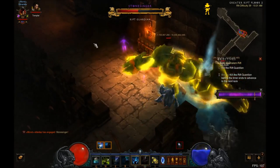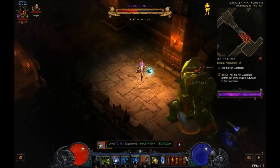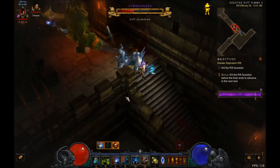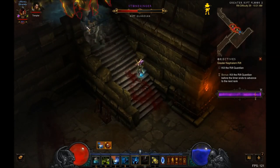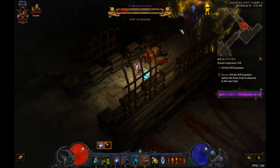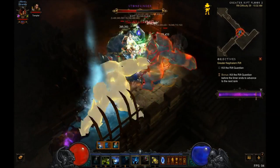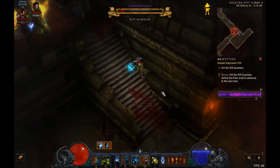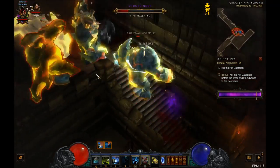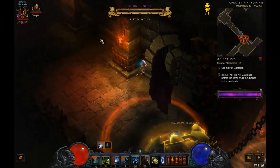I get one more dot right before my Bane of the Powerful buff wears off to snapshot that damage. I'm further trying to dot up the extra mobs that he spawns — again, to get area damage procs to make him drop a little faster. Basically I'm just trying to stay far enough away that he can't hit me and I don't really have to worry about him. I keep throwing out Piranhado; it doesn't do too much — on the order of maybe 10 million extra damage — but it's still something that gets him down a little faster.